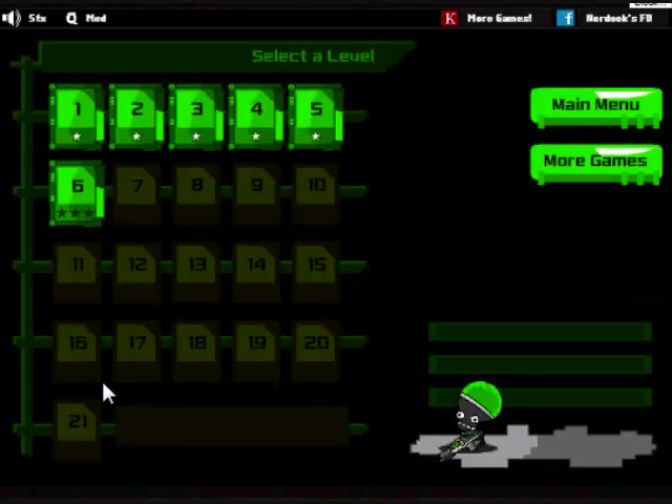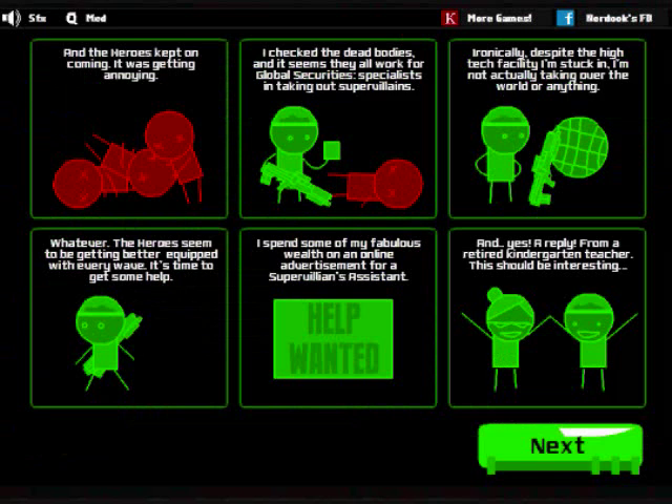So that is it for this episode. I'm actually going to show you a preview of the next level. So level six - preview of things to come. All of the heroes kept coming, it was getting annoying. I checked the dead bodies and it seems they all worked for global security specialists in taking out supervillains. Ironically, despite the high-tech facility, it seems I'm not actually trying to take over the world or anything. The heroes seem to be getting better equipped every single wave - it's time to get some help.